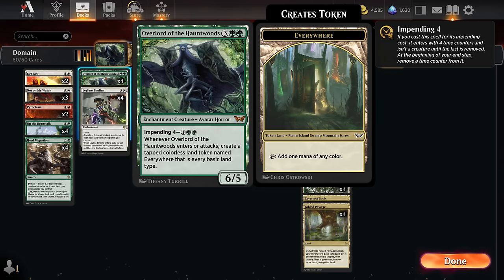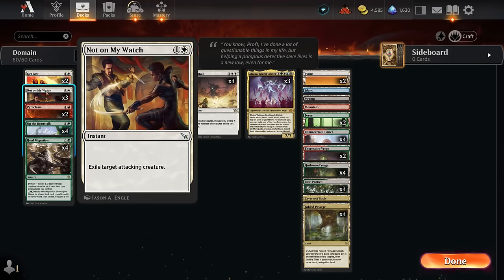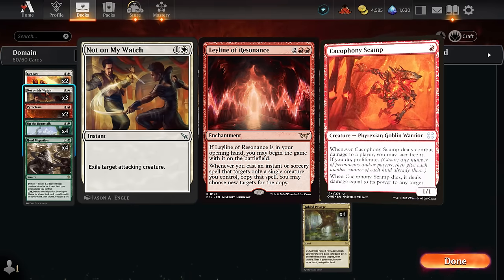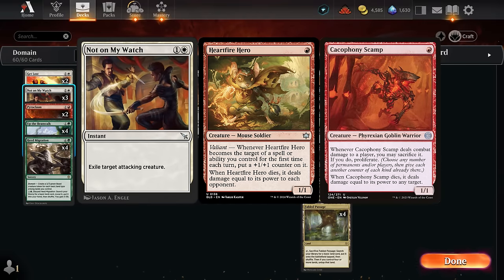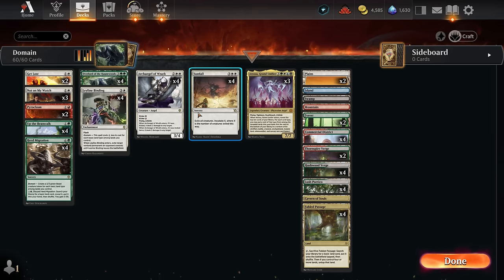Up the Beanstalk has great synergy — curving a turn-two Beanstalk into a turn-three Overlord draws an extra card, a great way to beat midrange and control with extra card advantage and mana. The rest of the deck is mostly unchanged from last season. I'm playing three copies of Not on My Watch to exile target attacking creatures, which is very useful against the new red aggro decks with Leyline of Resonance, since Cacophony Scamp and Hardfire Hero are less effective if exiled rather than killed.